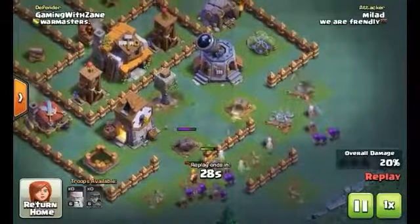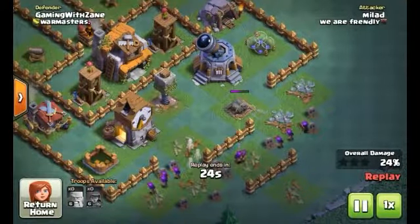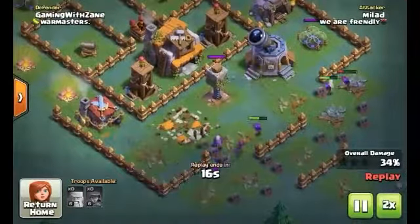Looking at the replay, we used enraged barbarians and archers — that's a pretty awesome combo. It looks like this opponent doesn't have a battle machine, but Zane does, which is a big advantage.